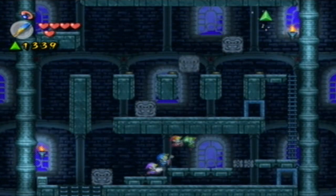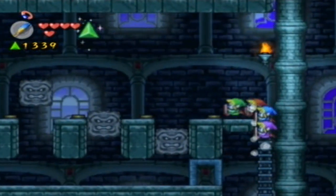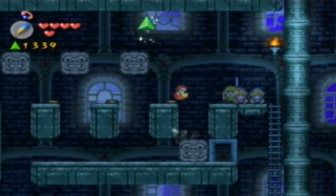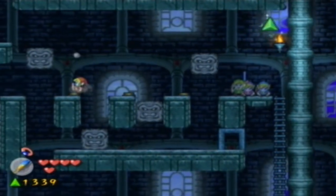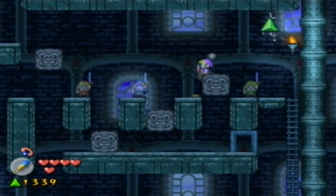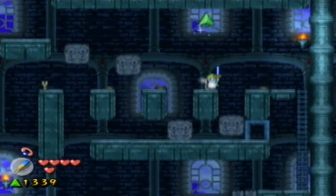Let's head up here — whoa, blocks falling! This looks dangerous. There's a switch. It looks like we're going to have to split the guys up and put them on these switches. I'm going to go for the farther one first, so it's a little bit easier from here on. Let's switch to Blue Link, go for the one after this, and last but not least, purple. There we go — we activated something, and it's a key!